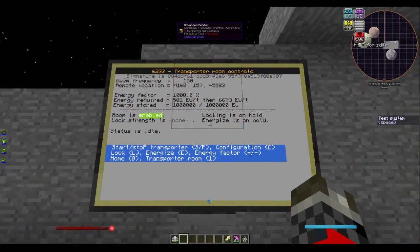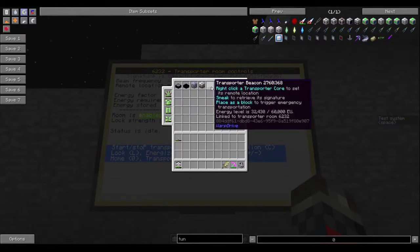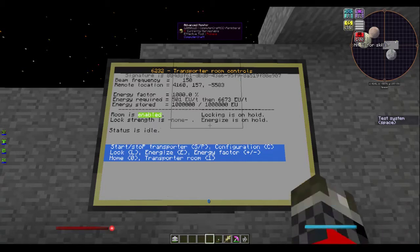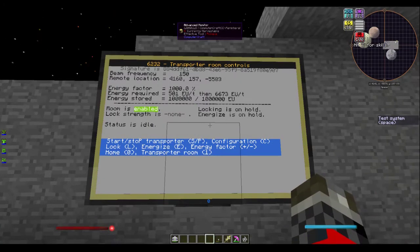The remote location can also be set to an individual player, so you can target a player, and as long as they have the beacon in their hand — much like this one right here — it will lock onto the player name. And just below that you have your energy factor, which we'll go into later.